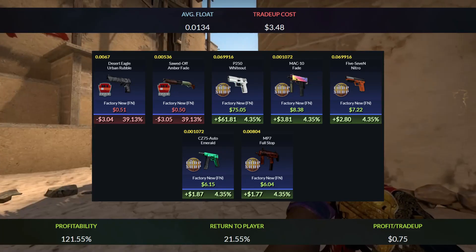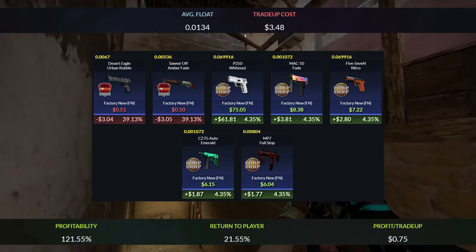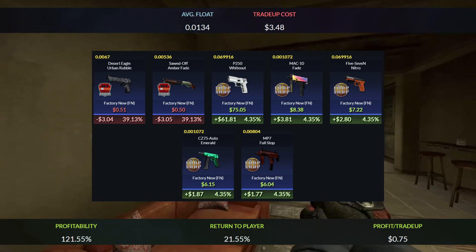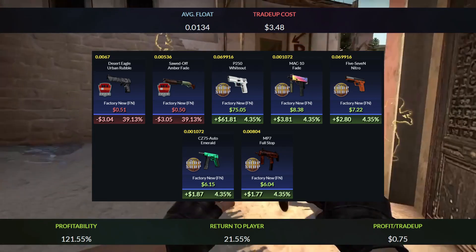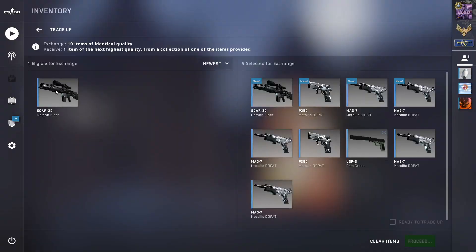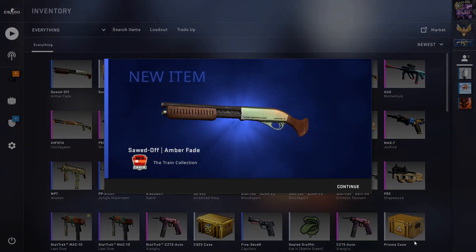You can also get a lot of overpay with the MAC-10 Fade, the CZ Emerald, and the MP7 Full Stop, as they are very low floats. You will lose around $3 with the Train skins, but the positives will outweigh the negatives. The return of the trade-up adds up to 21.55% and you'll get 75 cents each time you do this trade-up. Overall a risky but really profitable trade-up — unfortunately we didn't get a profit this time.